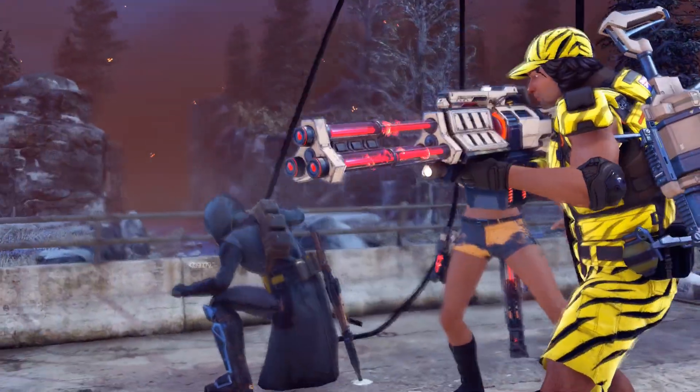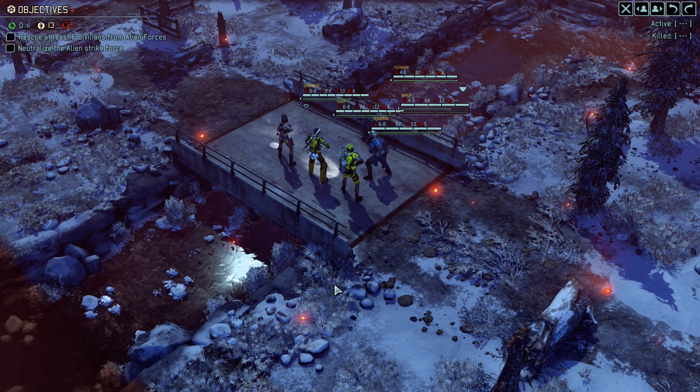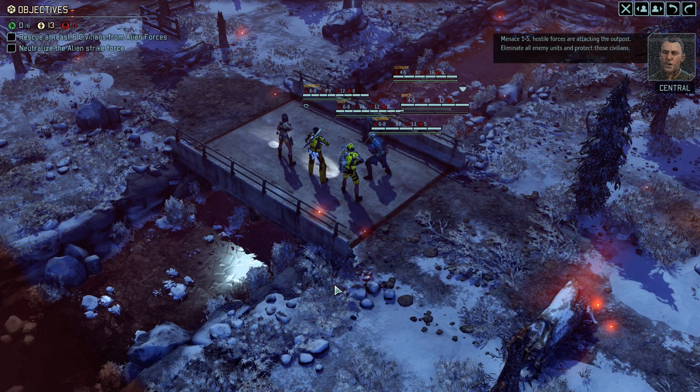Reconnaissance picked up heavy comms traffic from alien forces moving to attack a Resistance outpost in this region, and we're the only ones with any chance of stopping them. We're heading in to lock down the area — neutralize all hostile contacts with extreme prejudice. We've got to go and rescue six of the civilians scattered around. Huntress is on Overwatch already.